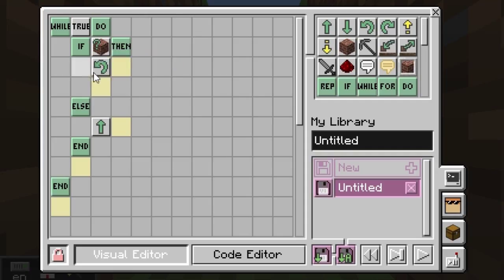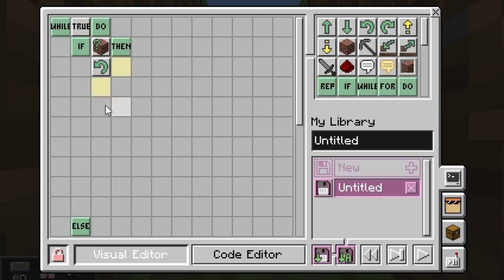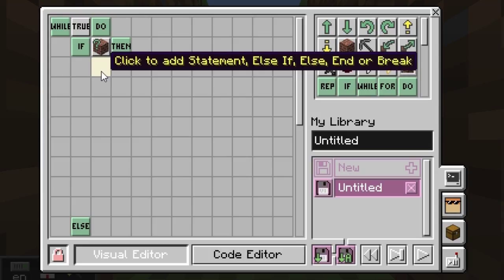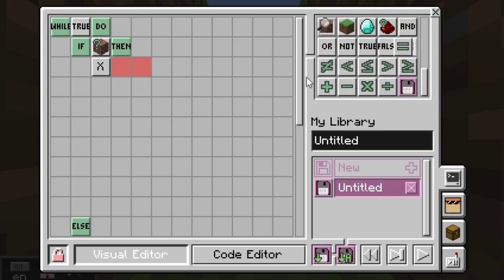I'm going to make it more random — it's either going to go that way or that way, so you've got a chance. The best way to do this is to put in a variable and check that variable. Let's have a look for variables — here's 'x'. We're going to assign a value to x and set it to a random number.